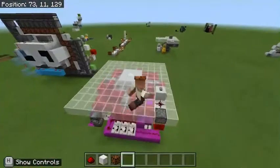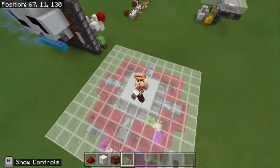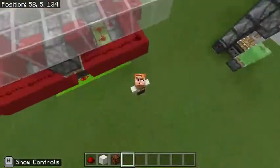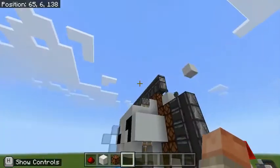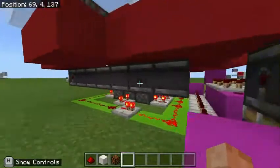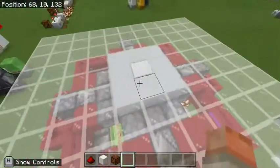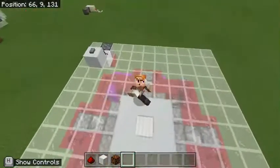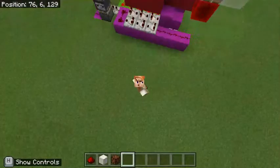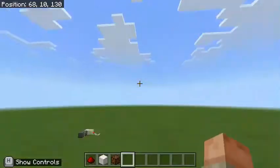If that is not worthy of a subscription, I do not know what is. Please subscribe, because this took over 10 times to build just because it kept getting blown up by the TNT. I'm not gonna explain it too much in depth just because of how intricate and complex it actually is, but basically we have a ring of double piston extenders and then a whole bunch of dispensers to shoot up the TNT.